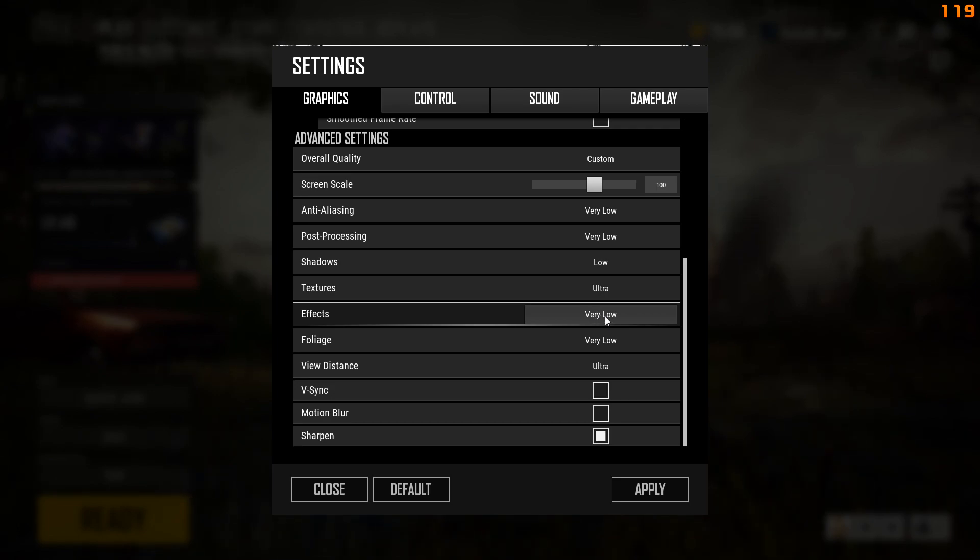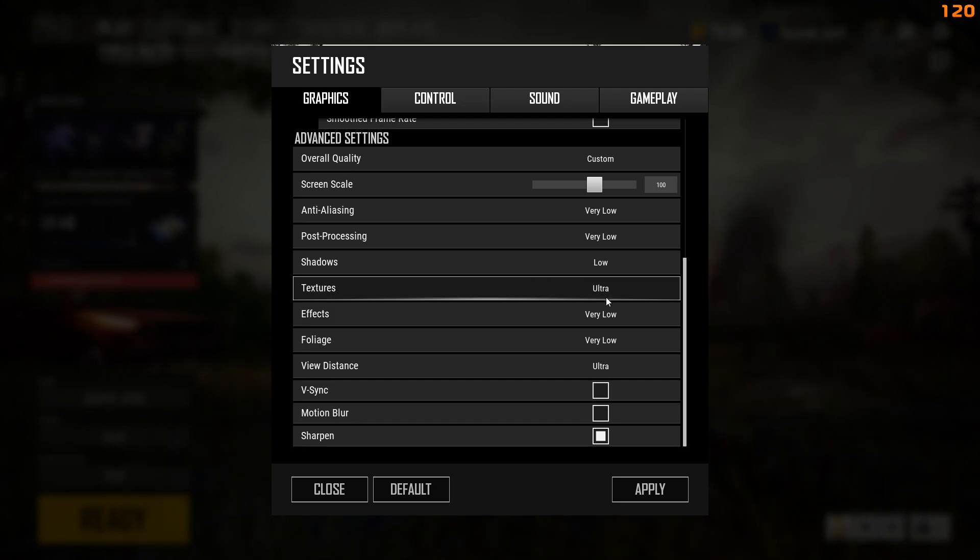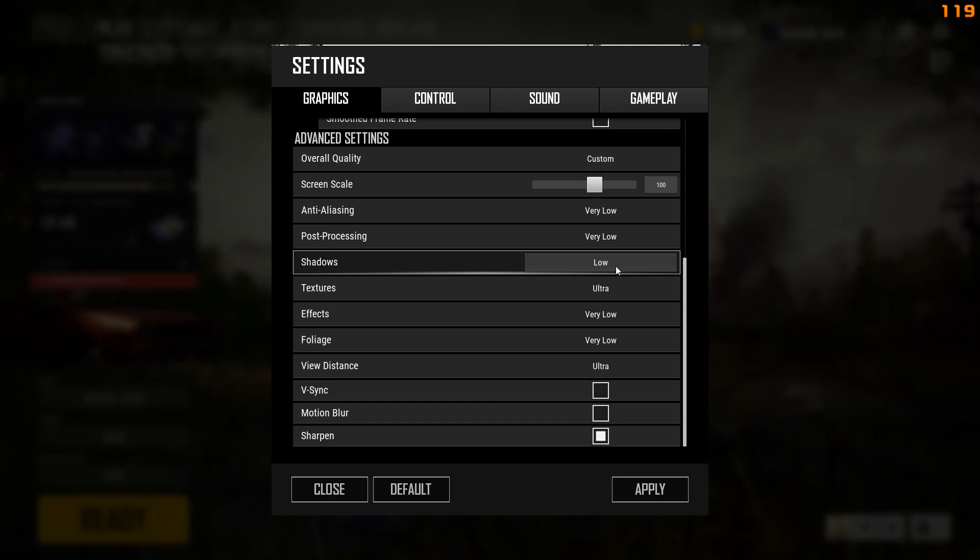Effects are things that can be like blinding bright sunlight, glares, things like that. Textures can be on Ultra. Shadows — I'm scared to put on very low because it can disable shadows completely, and I'm not sure I want to completely disable shadows.